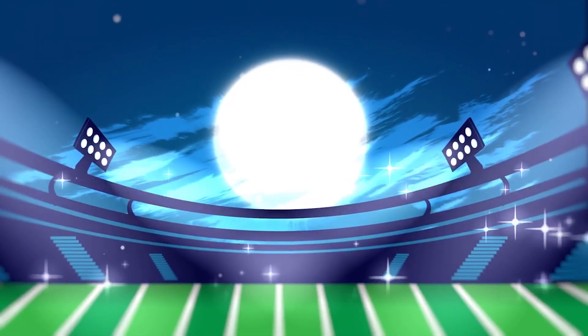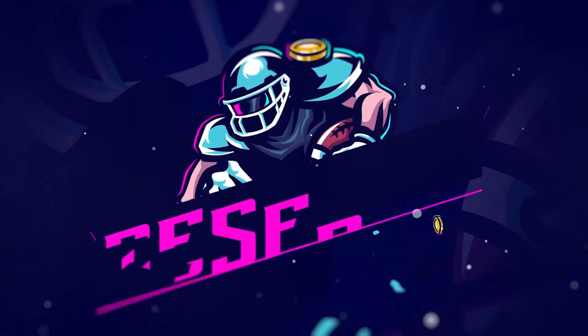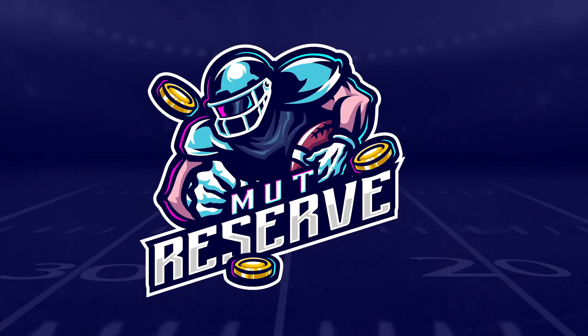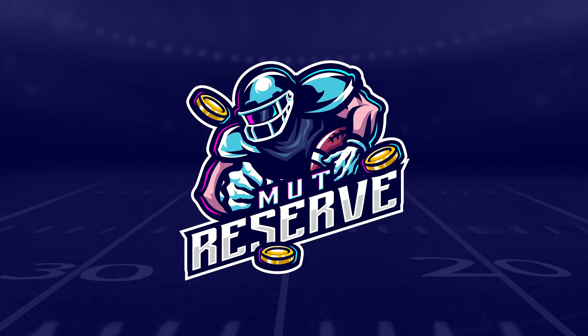If you need some coins to add some ballers to your team, make sure you check out mudreserve.com — fast service, great rates, no need to rely on pack luck. Get yourself some coins, buy the players you want. Use code SPREE at checkout for 15% off.